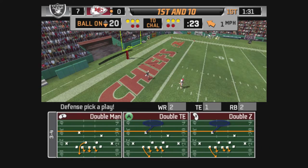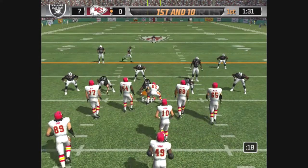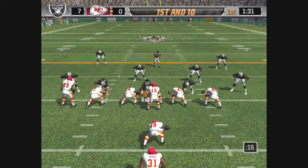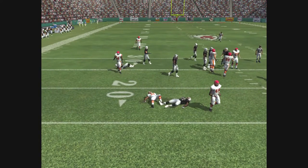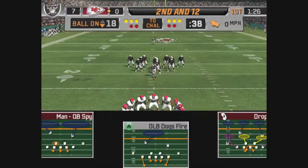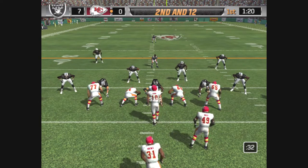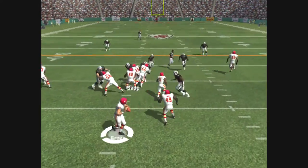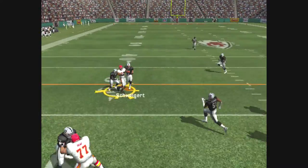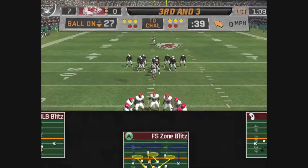The defense did a great job on the last series, forcing the offense to go three and out. They line up in the I formation. Gets the toss to the left. Number 21 is there for the tackle. You're going to see a good play by the corner right here — he reads it and makes a solid tackle behind the line of scrimmage. Nice play fake with the throw and he makes the grab. Johnson takes him down at the 27-yard line.